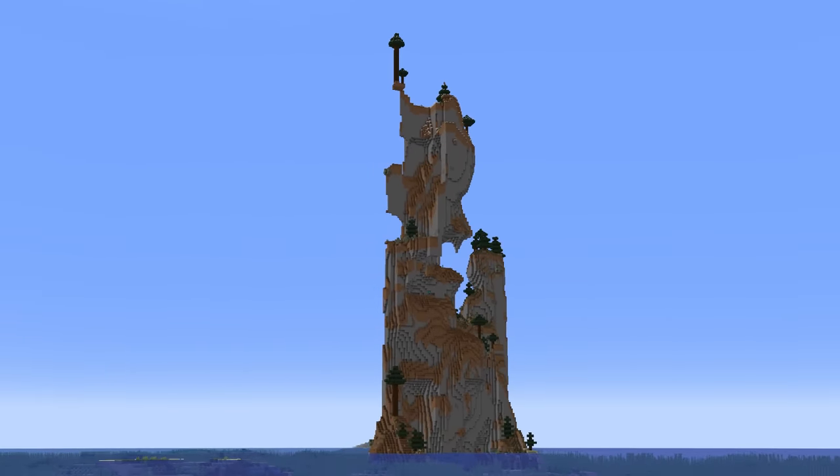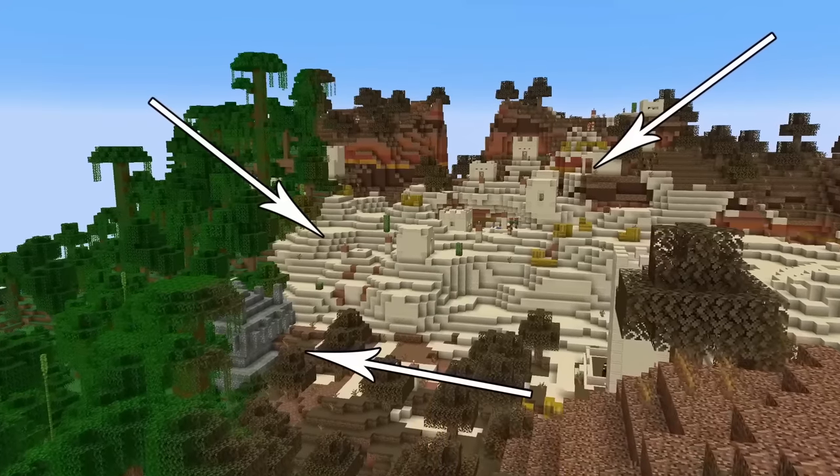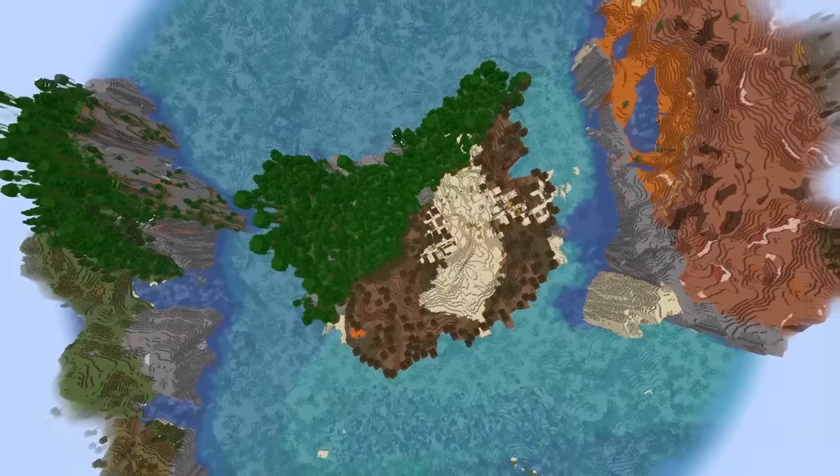Coming almost as close in beauty, this seed spawn is home to a jungle temple, desert temple, and even a village on a raised island oasis — which makes for another perfect home for a new survival world.